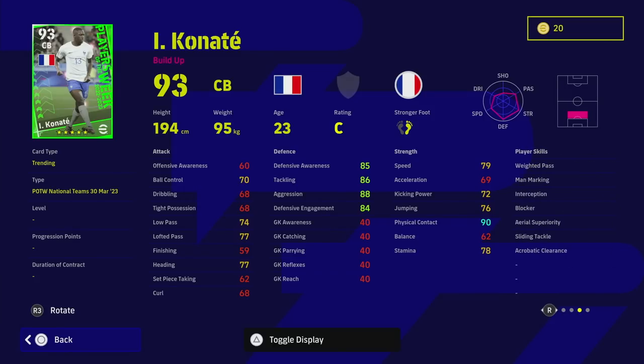Konaté is a very decent player — unwavering form, good height, pace, and power. The acceleration is a bit slow and these players are locked at this rating. He'll go to 96 overall visually with a game plan boost, but he still plays like his 93 overall stats. His defensive awareness is surprisingly low for a 93 overall — this card feels more like an 88 overall centre back to me. He does have interception, blocker, and all the defensive player skills you'd want, but the low defensive awareness combined with low acceleration is a concern compared to other defenders you could use.